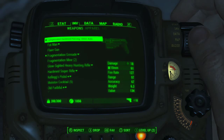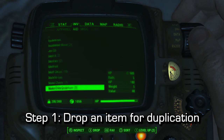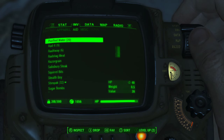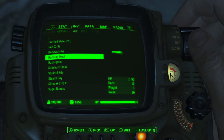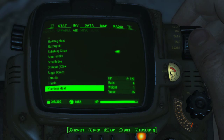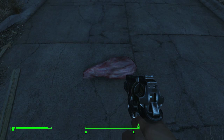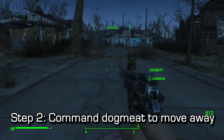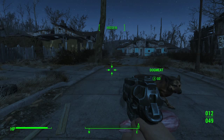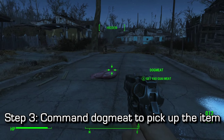Now I'm going to show you how it works. Number one, you're going to want to drop the item that you want to duplicate. In my case I'm just going to drop a huge piece of meat so that you guys can physically see it easier than maybe some smaller bullets or stimpaks. You will need Dogmeat with you, and you can do this in any area of the map as long as it's an area where you can see what you want to duplicate. Next up, command Dogmeat to move away from you — far enough that you have some space between him and the object.